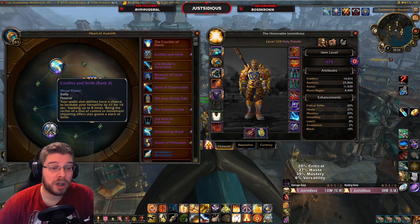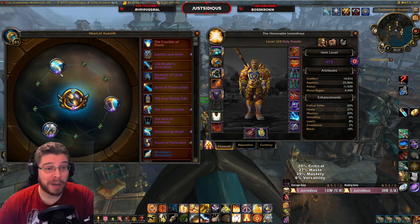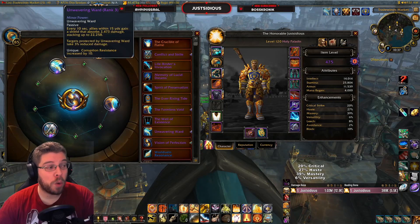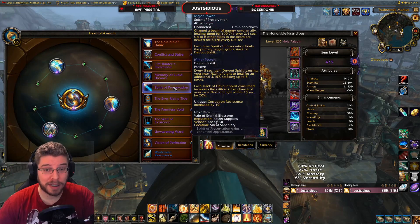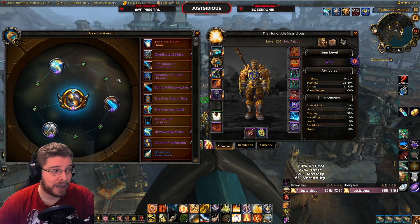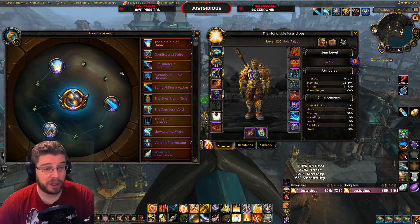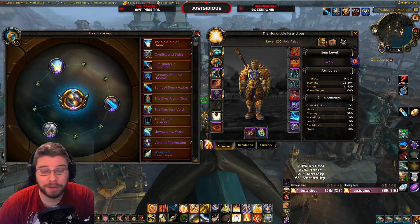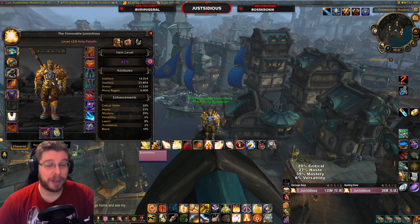For essences in raiding, you want Vision of Perfection as your major, Conflict and Strife minor, Formless Void minor, and Unwavering Ward minor. For Mythic+ content, you want Spirit of Preservation to flash heal your tank with much stronger heals to keep them up, and Crucible of Flame for damage output.